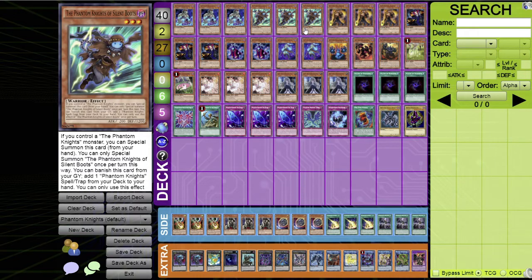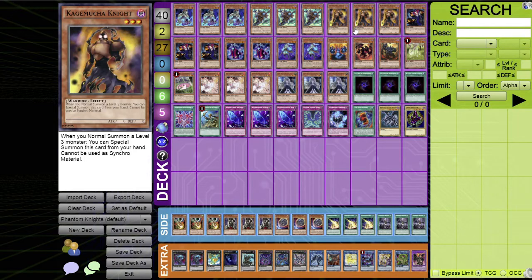Next you have Phantom Knight of Silent Boots — another three-of. It's easy to special summon, you can only special summon it once per turn, and when you banish this card from your graveyard you can add one Phantom Knights spell or trap from your deck to your hand. Pretty good stuff.